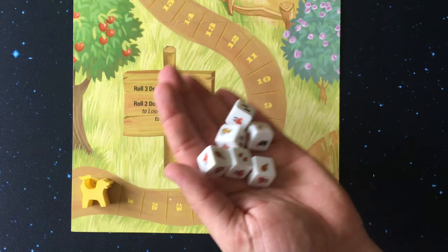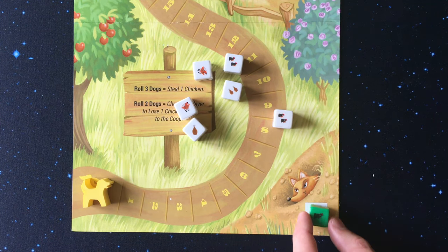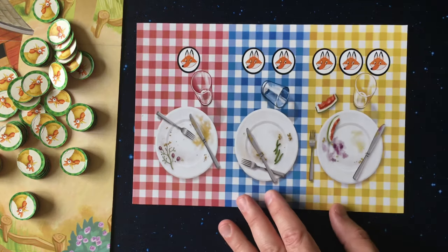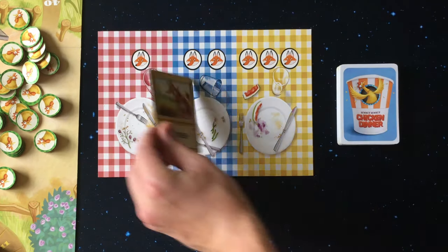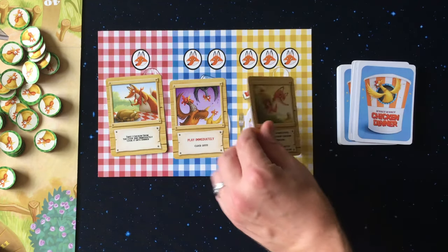There are six normal dice and one special hunt die placed in its designated area. This die will be used with certain card abilities. The foxes market is placed near the board with three action cards placed on each section, and the fox icons show how many fox die the cards cost.